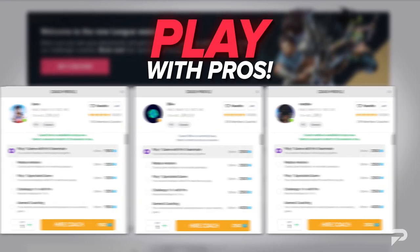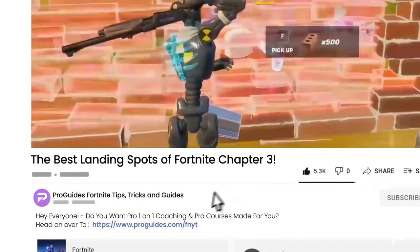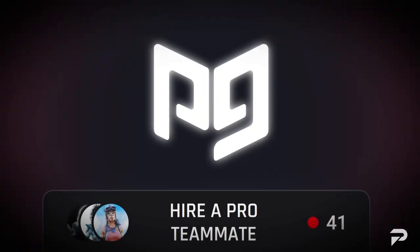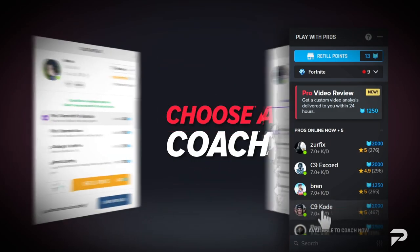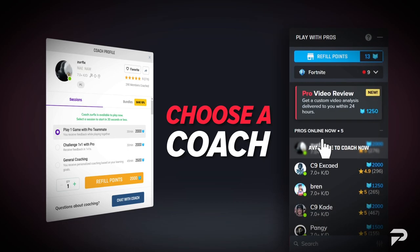To learn more about how to optimize your loot route and rotations, check out ProGuides.com by clicking on the link below. There, you can get in contact with one of our professional coaches who can help guide you as you navigate through the competitive season in Chapter 3. This is professional-level coaching normally reserved for pros.